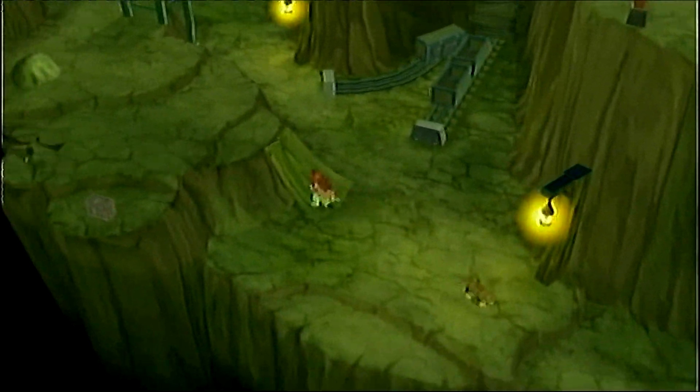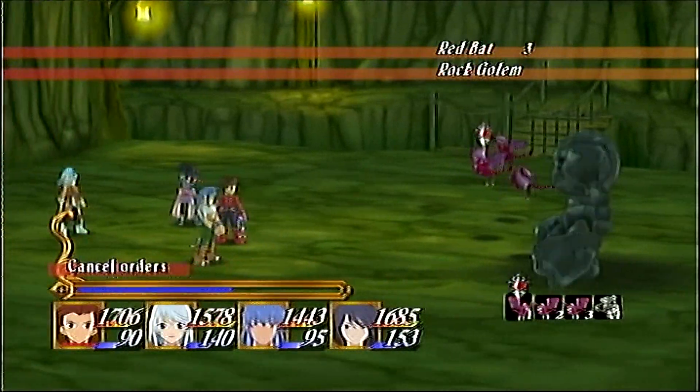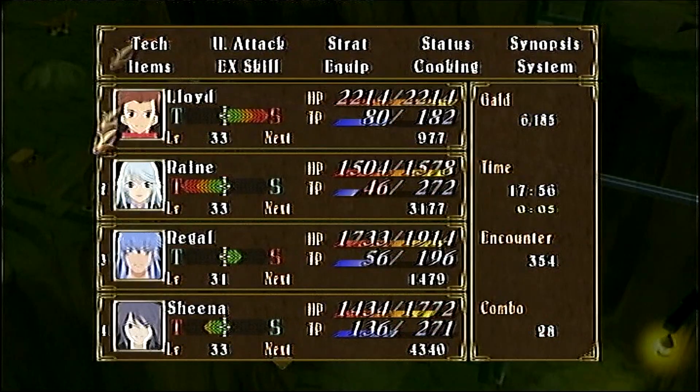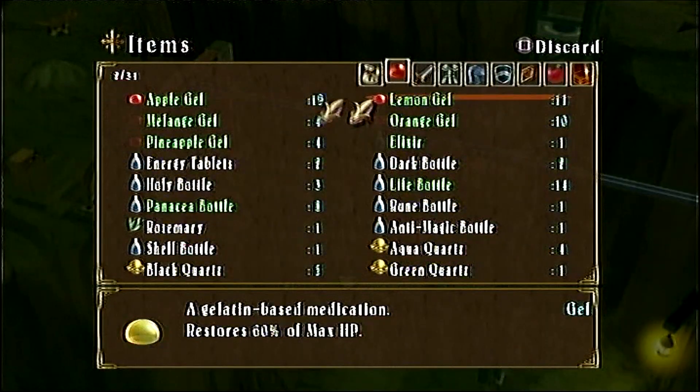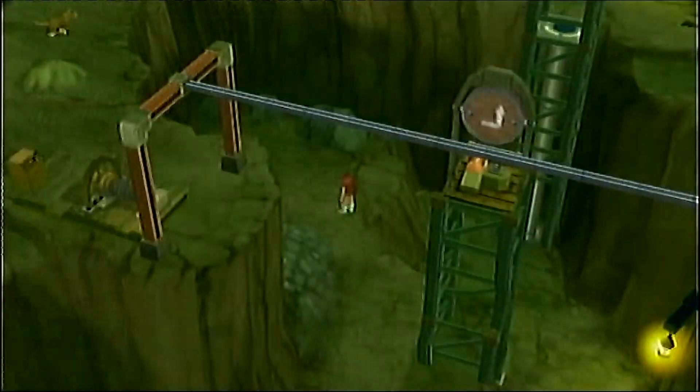There is a treasure chest off to the left there, and somehow I missed a skate getting into another battle against these guys. Inside the chest is actually a Sand Saber - a weapon for Zelos, believe it or not.